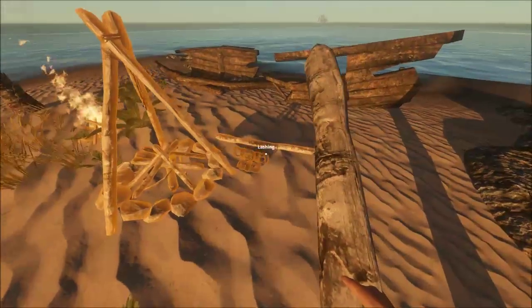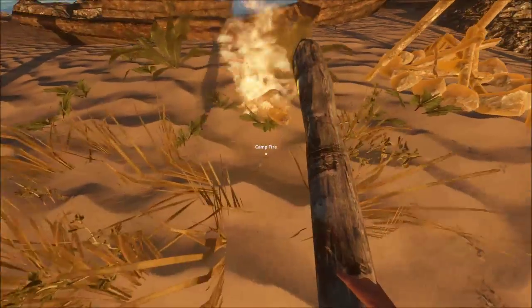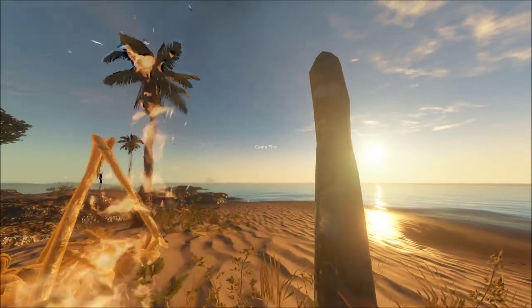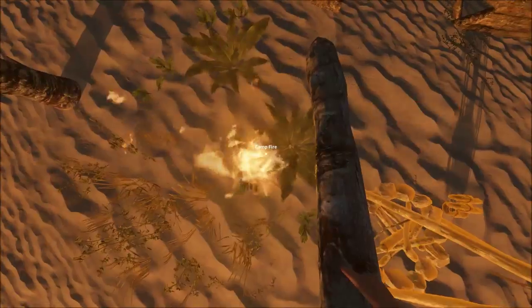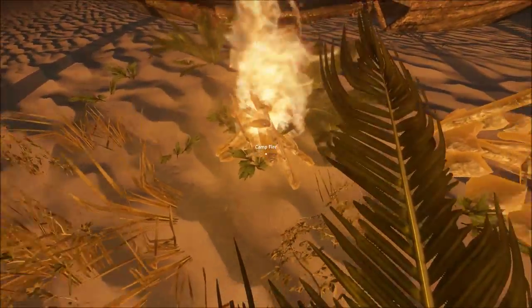Here's something cool you can do with the campfire. As you can see, this one has degraded down — it's a lot smaller. What you want to do is take sticks from your inventory and left-click on the campfire. Voila — it adds durability back to it. You can also do this with palm fronds, as you can see right there.